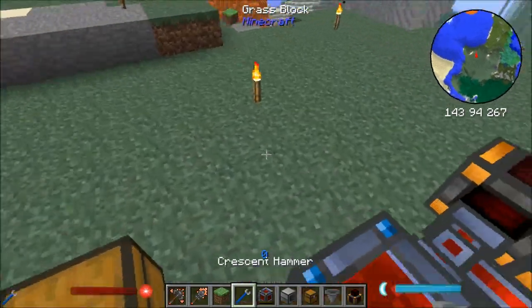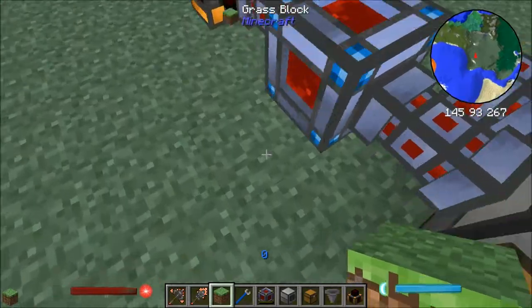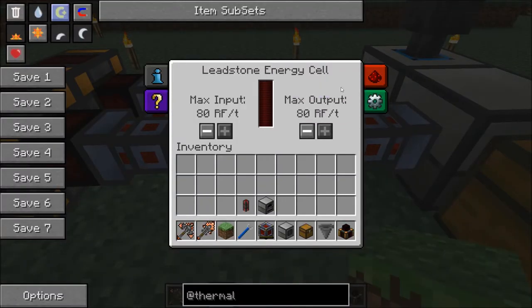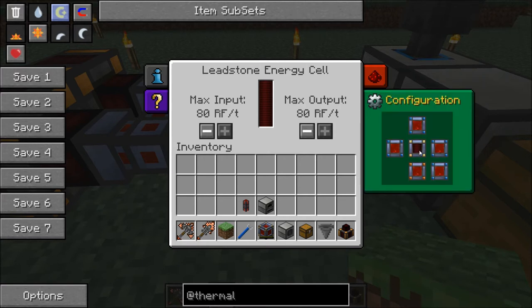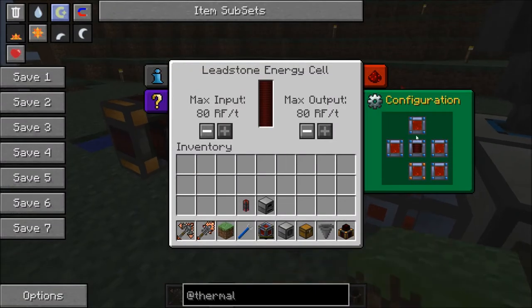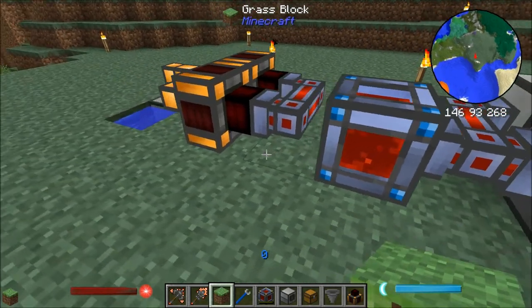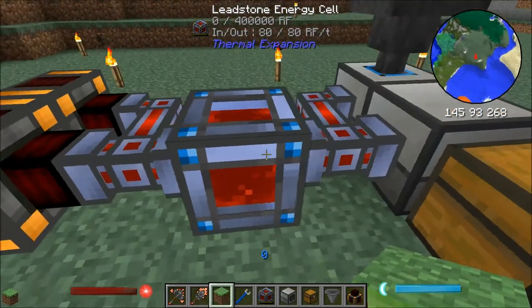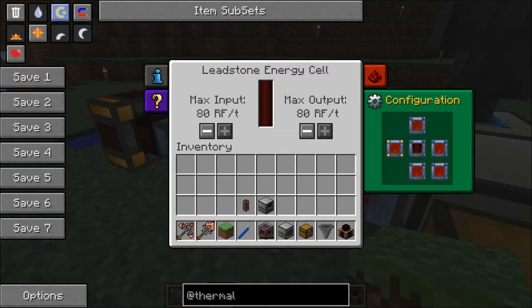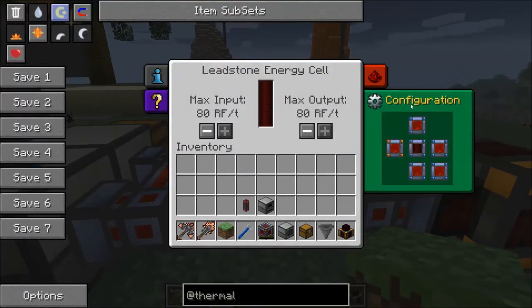You'll see here that there are some blue edges to each of the sides, but if we go into the configuration, we'll first see the internal buffer there, and we're going to disable the redstone. In the configuration, you can see again there's this thing with the sides. So the blue is input, orange is output, and yellow is don't connect to anything at all. We can demonstrate this — if you go to yellow you'll see it's not connecting anymore because yellow means don't connect. So we want this side to be input, and then we want the other side to be the output where it puts all the power. So we've got input and output of energy through this leadstone energy cell.